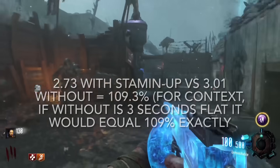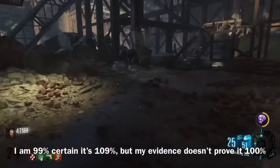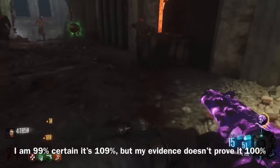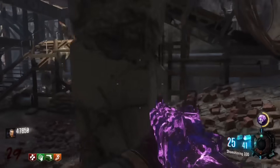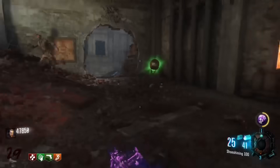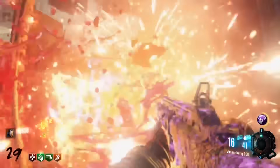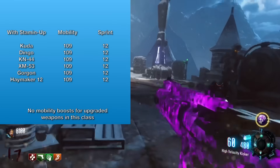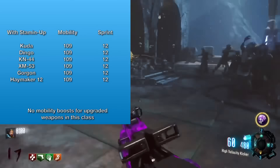So with Stamin-Up, you are going to have 109% mobility. You might be asking which weapons get 109% mobility — the answer is all of them. Every single weapon that you have in your inventory will be 109% mobility. If you have Stamin-Up, regardless of what you're holding — you could be holding an SMG or an LMG — it doesn't matter what weapon you're carrying.